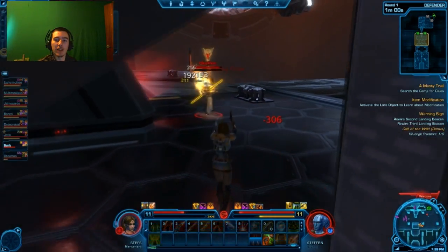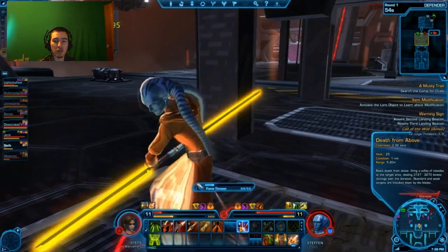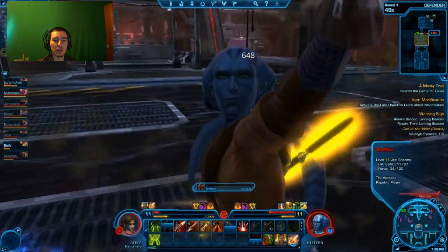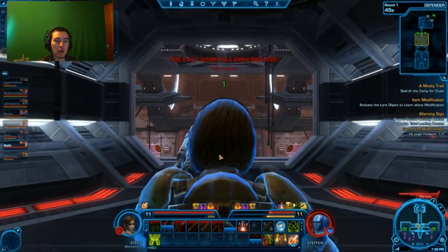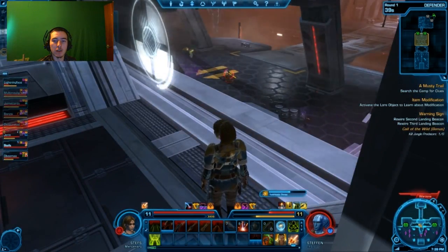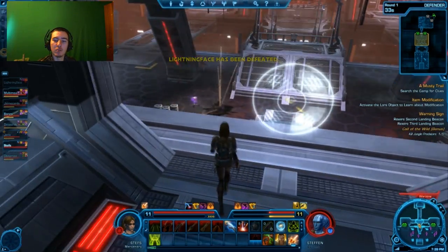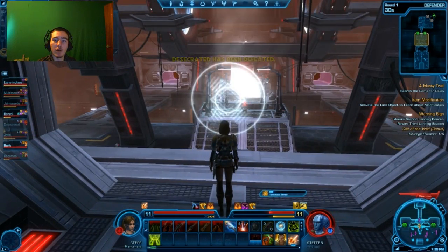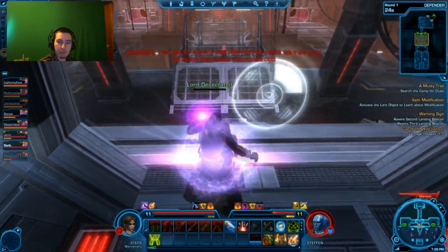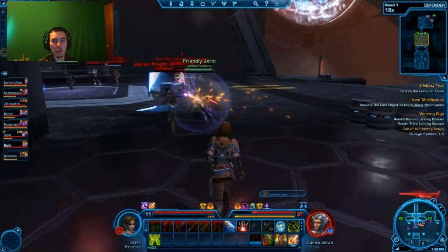One thing I wasn't doing that I should have been is using my heal ability on allies when out of combat. Healing is very difficult in PvP because you don't always know where your teammates are. The player boxes on the side highlight a bit more when people are closer to you, but there's no click-to-heal, so you can't just click a box and heal them. In an instance it's not too bad — you can cycle F1 through F6 and it works out pretty well.